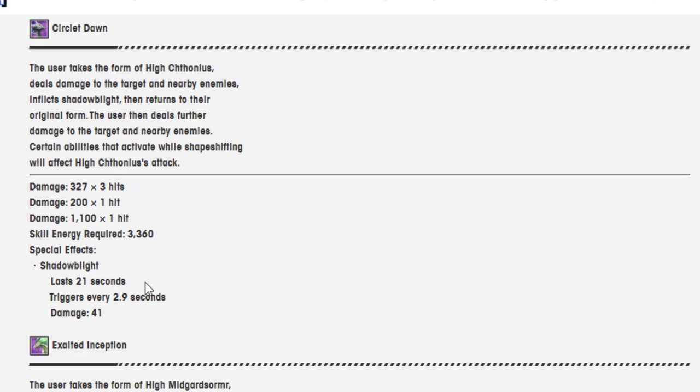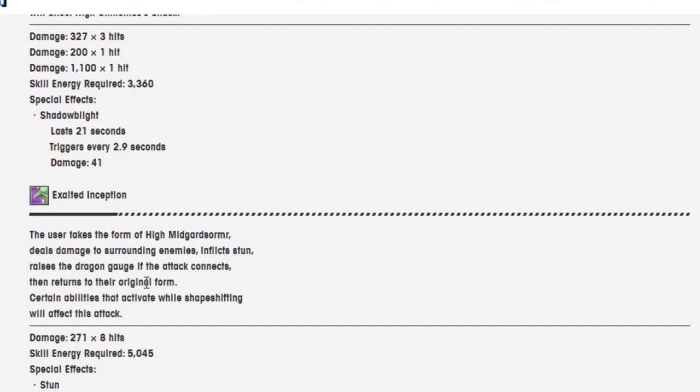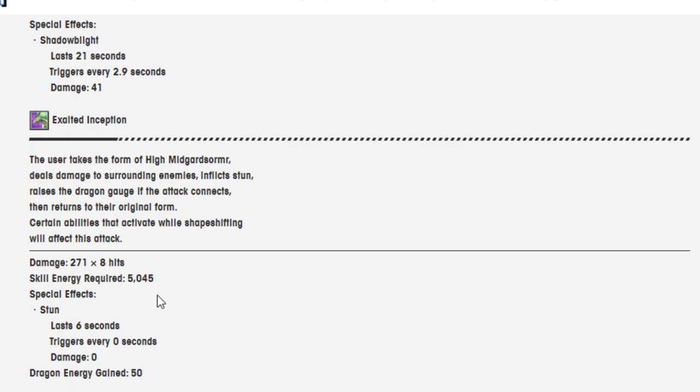Damage 327 times 3, Shadow Blight. Exalted Inception: the user takes the form of Hyde Midgar Soma, deals damage to surrounding enemies, inflicts stun, raises Dragon Gauge. If the attack connects, then returns to their original form. If abilities that affect shapeshifting affect this attack, the stun lasts six seconds. That's crazy — this man is crazy.